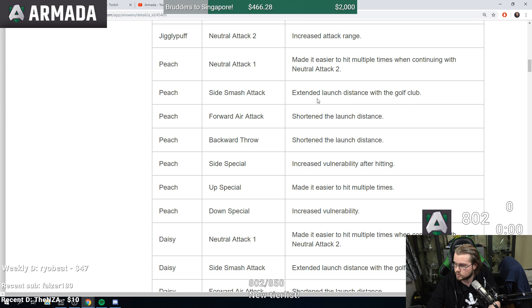Peach's forward air has the launch distance shortened — that's pretty big because Peach's fair is actually really strong. Back throw shortened launch distance so she kills worse from back throw. A lot of throws people define as kill throws kill so late I have a hard time calling them that anyway. Back throw will kill later. Side special increased mobility after hitting — Peach's side special is so annoying, it's actually safe on shield and you have to parry it, it's so stupid.